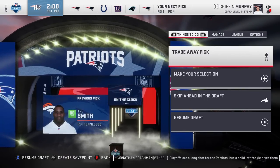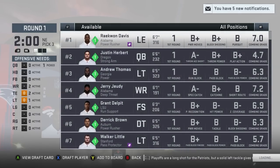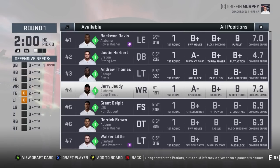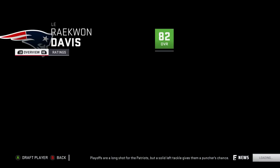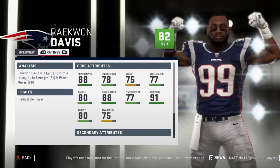Let's see who the Broncos are gonna take — Trey Smith, right guard, interesting. Now do we want to build up our offensive line, go with Andrew Thomas maybe, get Jerry Judy the receiver, maybe go Raekwon Davis? I think we'll get Davis. Basically all those guys we just named — 82 overall, superstar development, 21 years old, 88 power moves, 78 finesse, 75 speed, 77 acceleration.